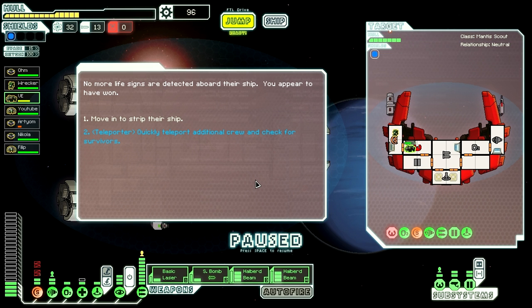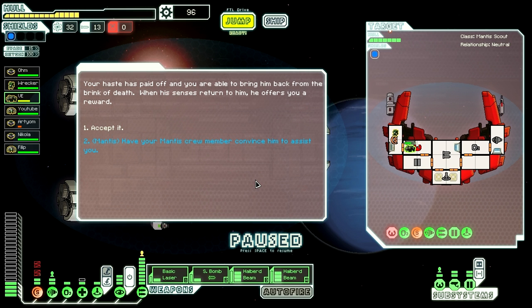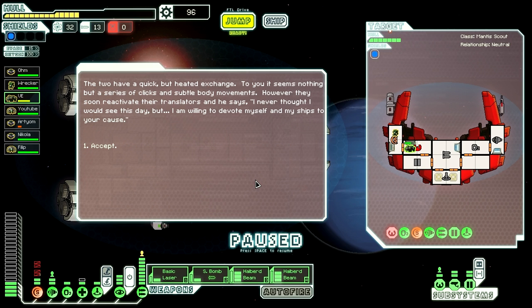After killing all the crew, you can use the teleporter to search for survivors. After that you find the thief, and you can use your advanced med bay to bring him back to life. After he's been brought on board, your Mantis crew member will invite him — assuming the Mantis crew member is still alive — to join your ship. This is what gets you the Mantis cruiser. So again: Mantis crew member, med bay level 2, teleporter level 2, find the sector, do all the right prompts — and that's it for the Mantis cruiser.